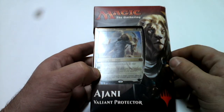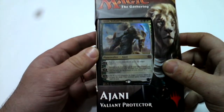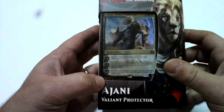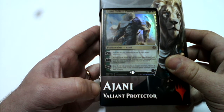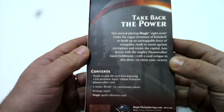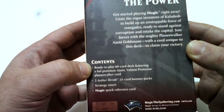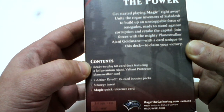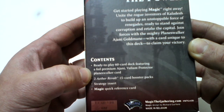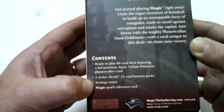Hello YouTube, and welcome. In this video I would like to show you the unboxing of this new planeswalker deck from the collection Aether Revolt. This one is the Ajani Valiant Protector. This planeswalker deck contains a ready-to-play 60-card deck featuring a foiled premium Ajani Valiant Protector planeswalker card, two Aether Revolt 15-card booster packs, a strategy insert, and a Magic quick reference card.